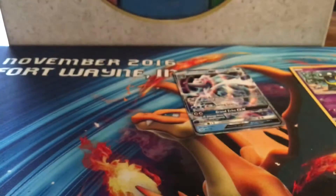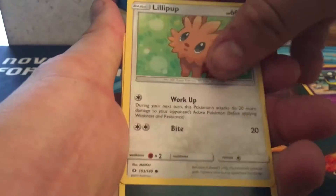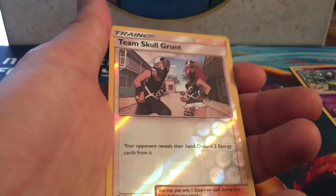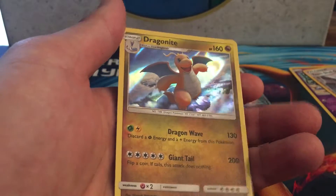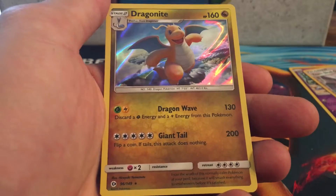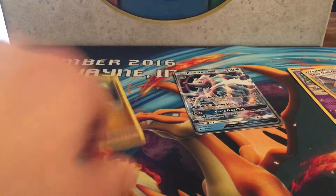Next pack: Alolan Vulpix, Cosmog, Lillipup, Darkness energy, Hypno, Rainbow Energy, Wingull, Team Skull Grunt reverse holo uncommon, and a Dragonite holographic rare. Beautiful artwork on that Dragonite for sure — I love the artwork, though it's not a very playable card.